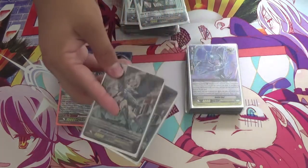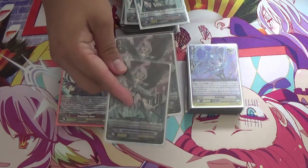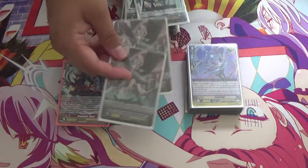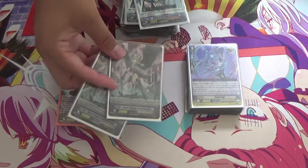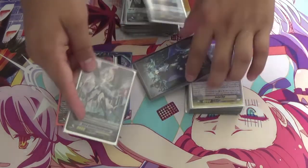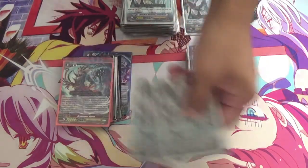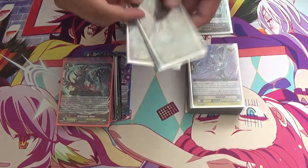Then we have the much-hated card we have to run — Sword Breaker — running it as a two-of. Basically, if you ride a grade one and ride a Morfessa, you can call both off of Lured, then Soul Blast the Morfessa and the grade one to get two more Ritual cards in your drop zone because you're striding.